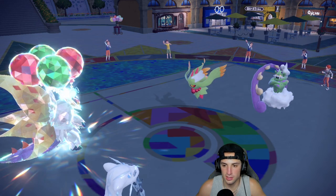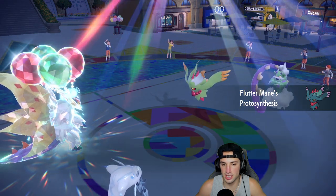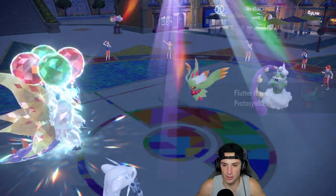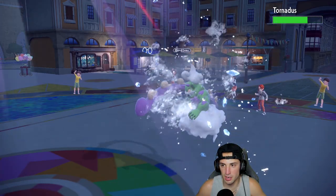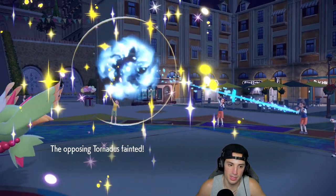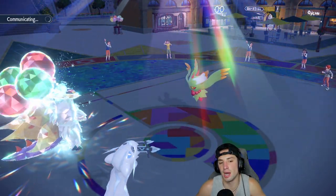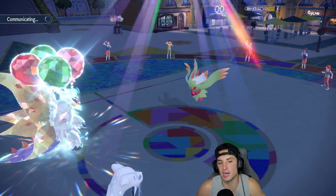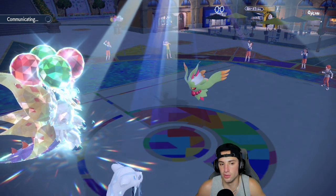A lovely Sunny Day comes out, speed is heightened on Flutter Mane, and Ice Spinner is cooking. Ice Spinner lands — should be a KO — and no Tailwind comes out from them. I could swap Slitherwing if I want to, but I feel we'll get more value if we just let it die out here.